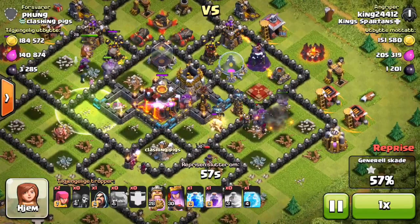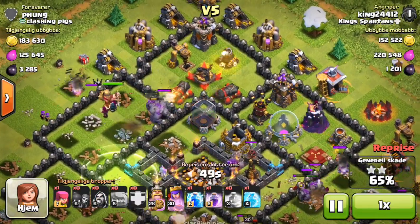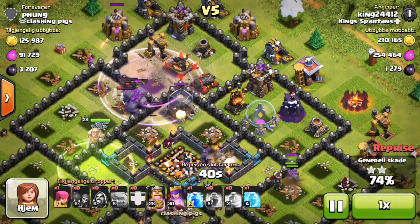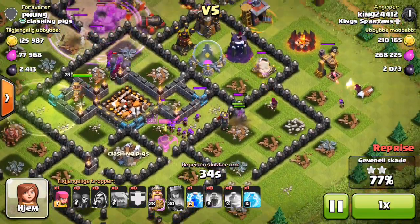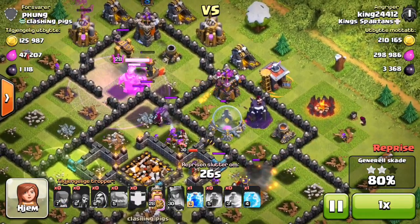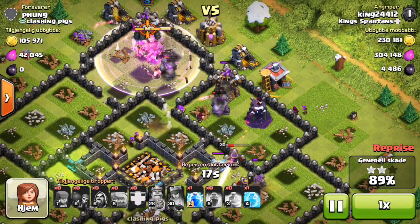The queen's getting hit hard but I'm going to let her play it out - she is very much alive still and I had confidence she could take out that Tesla. Now we have cleared the town hall and the 50%, so it's already two stars. This raid is going pretty well actually. Already at 73% - can we get the three star? It looks like we might be able to. I still have wizards left, I now have archers, I still have my king and his enrage. So I'm pretty confident this is going to be an easy three star.